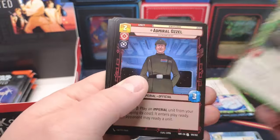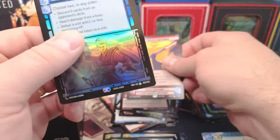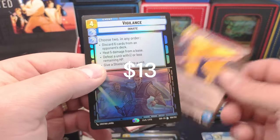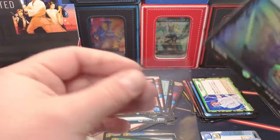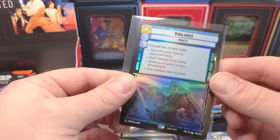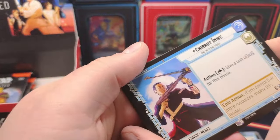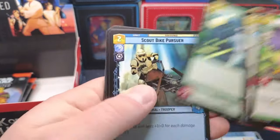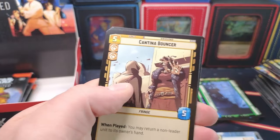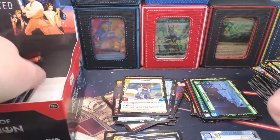Okay, Mon Mothma. Fallen Lightsaber - oh whoa whoa whoa whoa! Jeez! Foil legendary Vigilance! I have no idea what this is doing, absolutely no idea. Oh! Not sure if I have them or not. Okay, Chopper and Rebel Pathfinder.